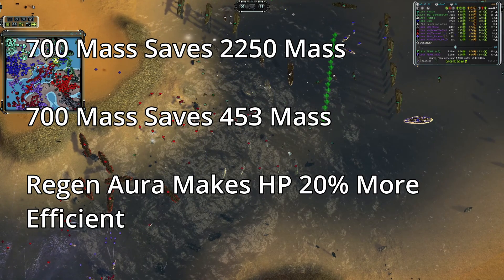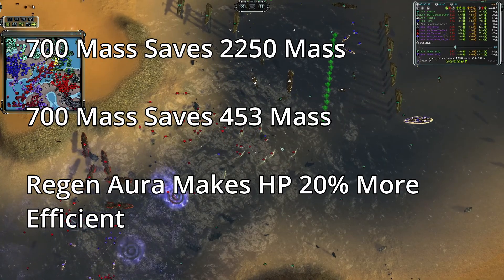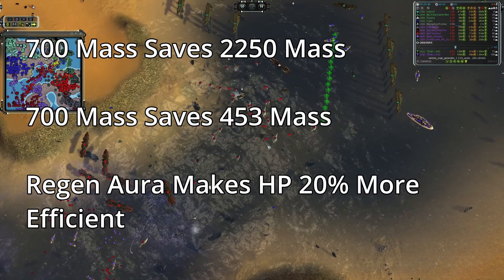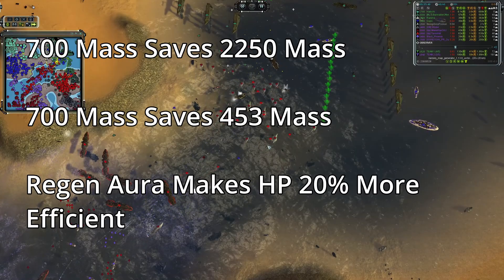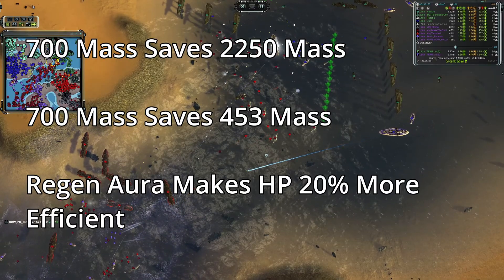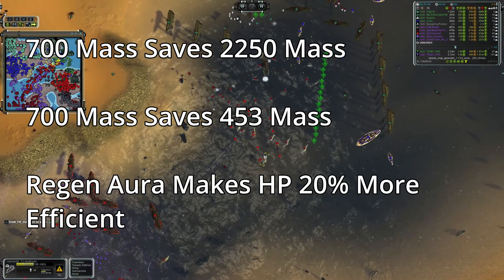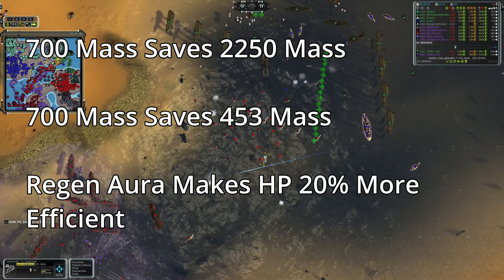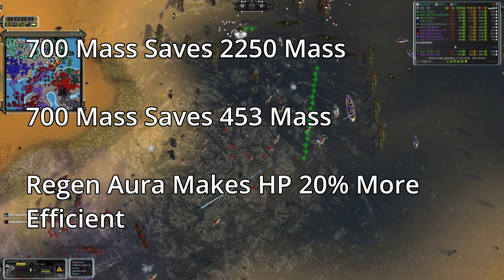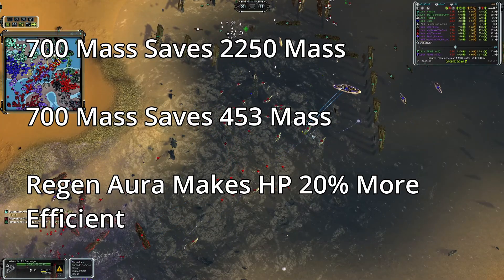Either way you look at it, it's obviously an upgrade. I believe it's a mixture of all three — you can make the case that it saved the entire mass value of the destroyer because the destroyer will eventually heal, which is the long-term view. If you're looking at a short-term investment, it saves 453 mass because that is the value of the hit points the destroyer survived with in the moment. And the third way is that it makes the unit 20% more efficient long-term.